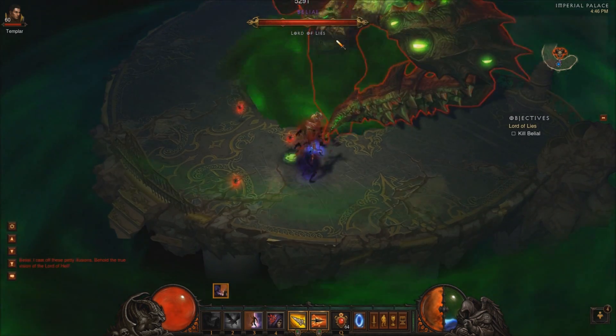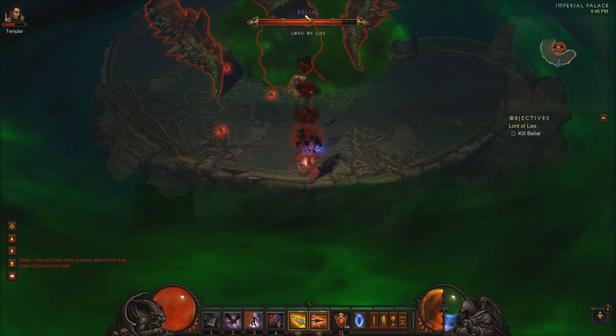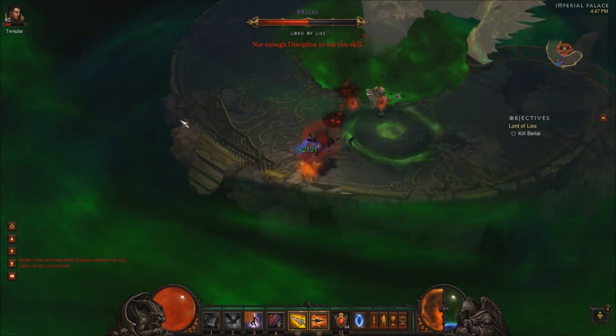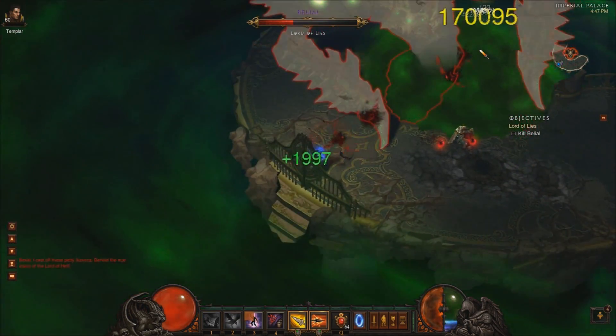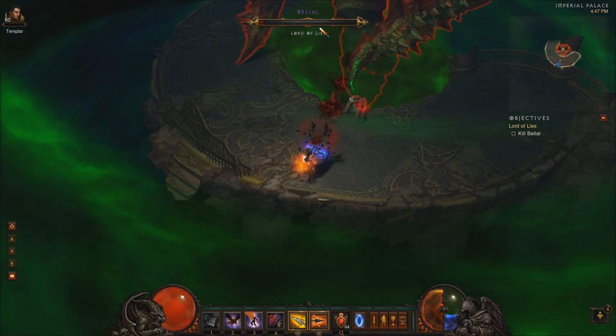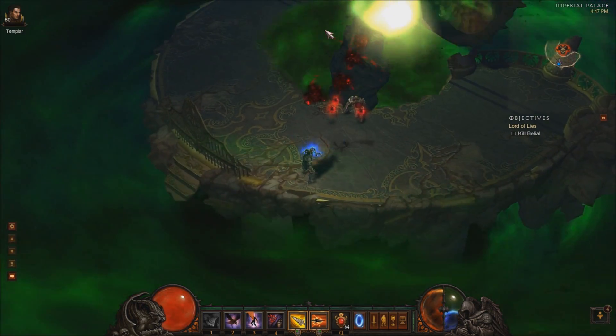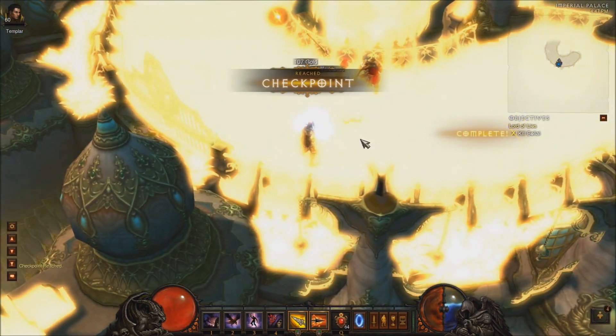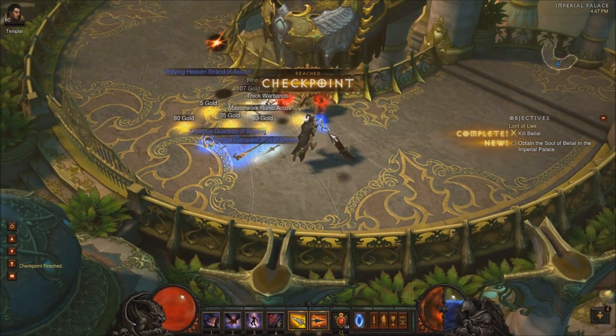I don't even use smoke screen when I kill him here. As you can see, I have no discipline, so I kind of had no choice. I just try to kill him fast and dodge the green dots. Usually you can just smoke screen them if you have the discipline, but I played the first two phases pretty badly. And that's pretty much it — any questions or comments, just let me know.